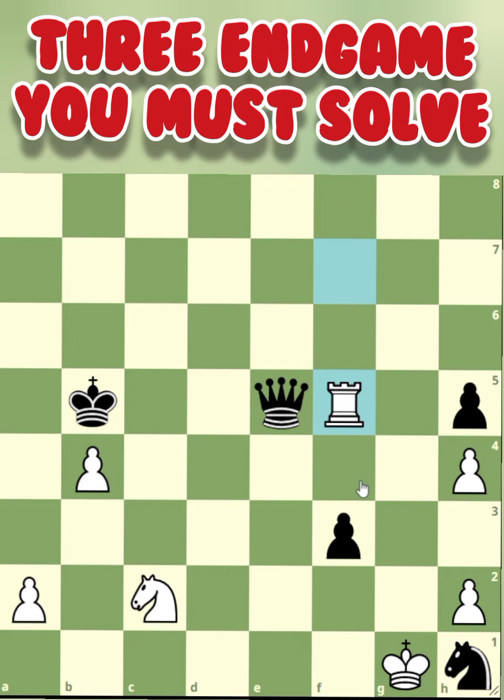Rook f7 going to f5 — that's easy to find. Why? If white's queen would capture the rook, there's knight d4, a double attack or fork. Of course, black will not capture the rook. Instead, f3 to f2 check, king g1 to f1 — you have to move away from the check.